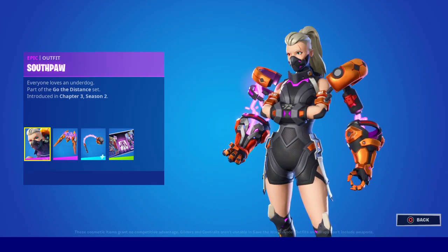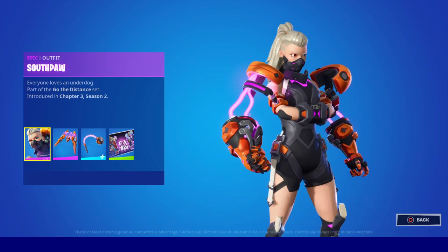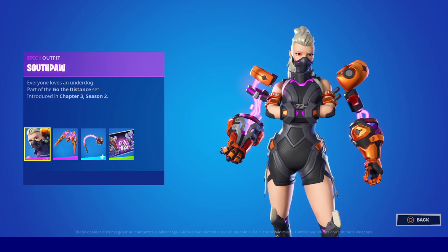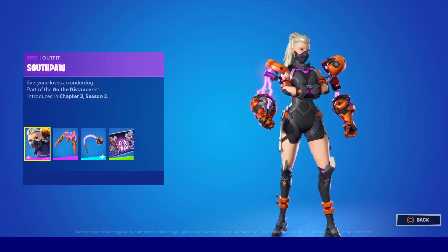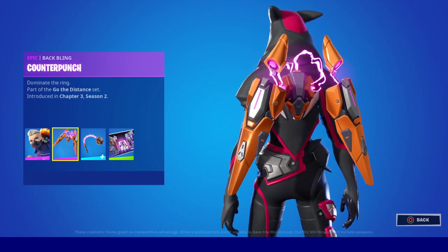I wonder if she's part of like a prison system — it's pretty cool though. I love the fact that she's got an ID number on there which says 72, which is pretty damn cool. So she might be part of like a prison fight program, but she looks absolutely fuego. Loving the green, the orange and purple.